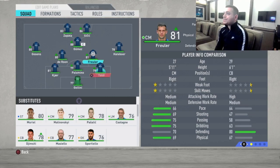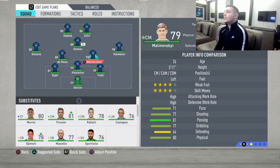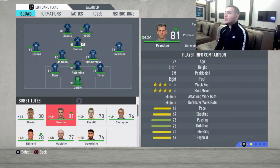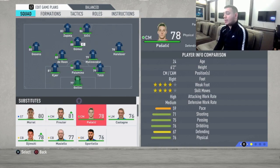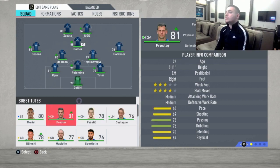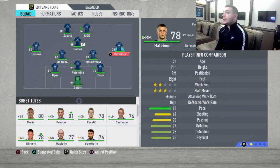Moving to the midfielders, De Roon is going to play alongside Malinovskyi. De Roon and Malinovskyi are great all-around midfielders — for the Atalanta level they are just fantastic. They're going to go up and down for you. They're going to protect your team, help you defensively, and help you be the playmakers and launch those through balls or long balls that your team is going to need to score and send the ball to the trio up front.